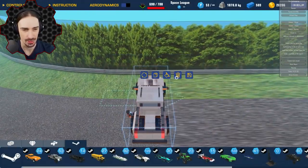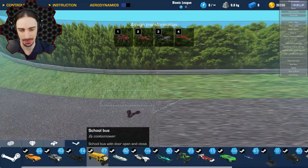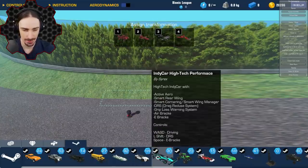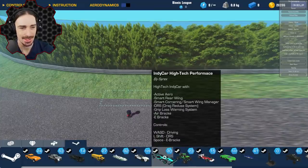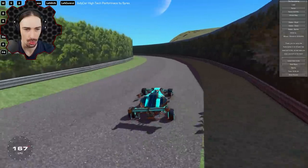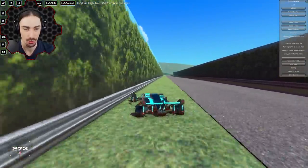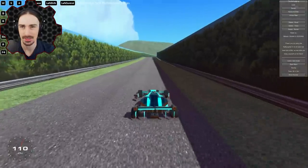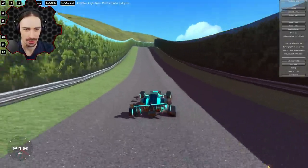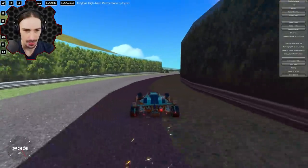I spot one by Macao X-Blade — the person who built the course — so I'm saving that one since they probably have cars better suited to it. Let's try the indie high-tech performance car by Cyrex instead. There's some crazy active aero going on — it's a cool car — but then my tail just falls off.